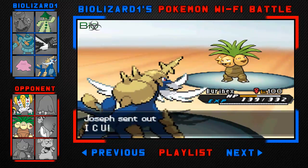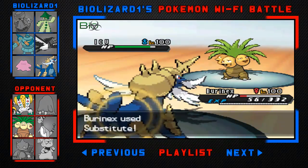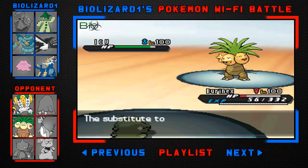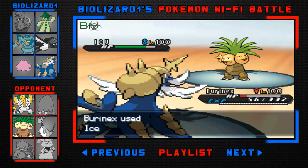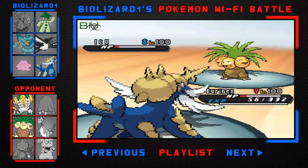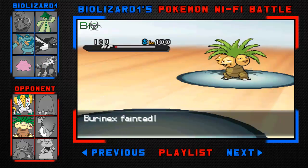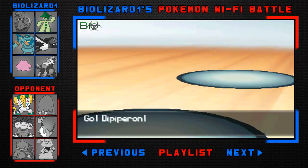He switches out into ICU, which is actually his Exeggutor. I set up a Substitute and get my Salac Berry activated, which is perfect for me — I was going to outspeed him anyway. I go for Ice Beam and I can see he needs one more Psychic to take out my Samurott, but due to Life Orb damage he's going to lose his Exeggutor as well. Exeggutor was kind of threatening my team — he could have swept through it — but I'm glad Samurott handled that.